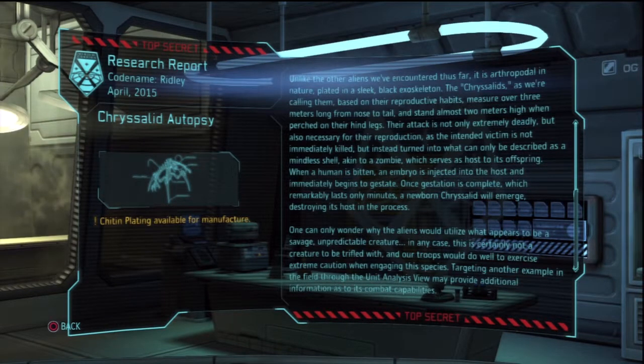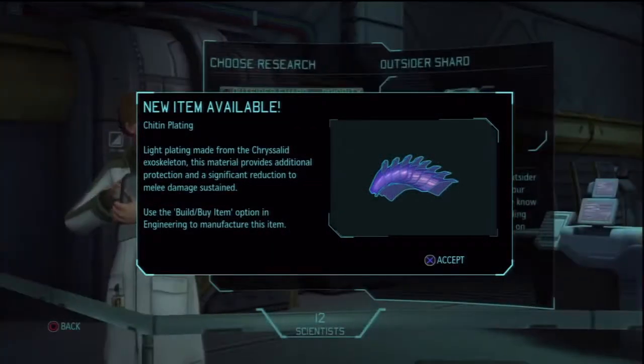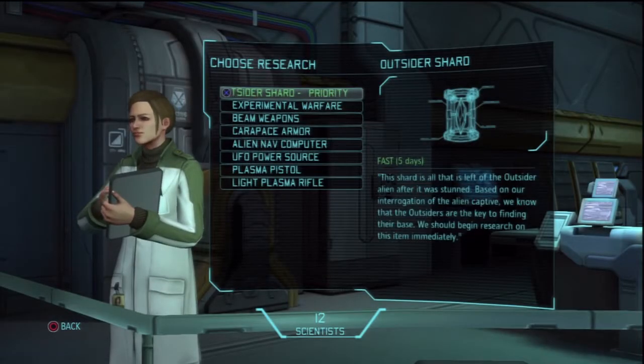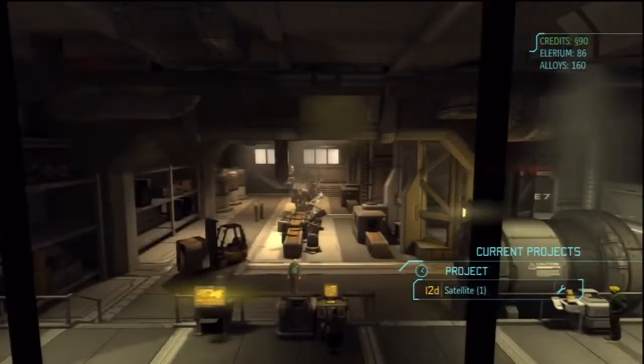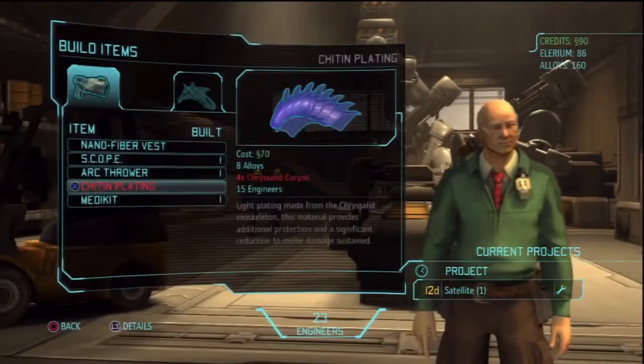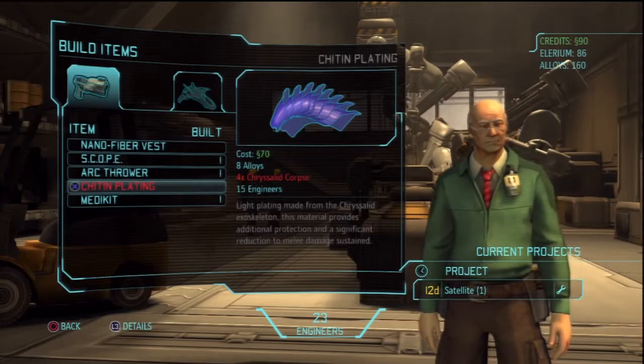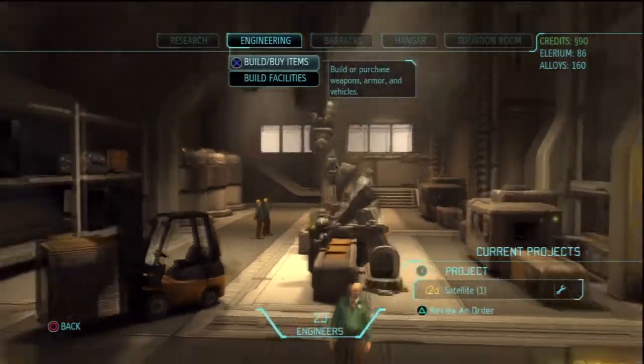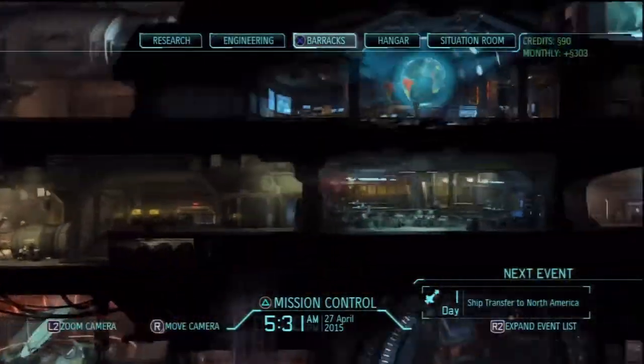Targeting another example in the field through the unit analysis view may provide additional information on its combat capabilities. Now we can do chitin plating — light armor made from Chrysalid exoskeletons. It provides additional protection and a significant reduction in melee damage sustained. We need quite a few Chrysalid corpses to build it though, so we can't do it right now. That'll be good for those who go into melee, like assaulters.